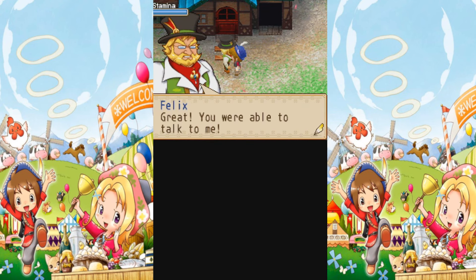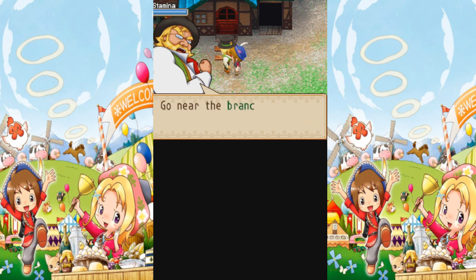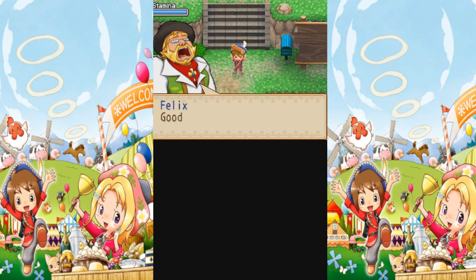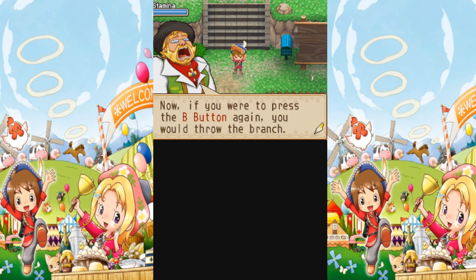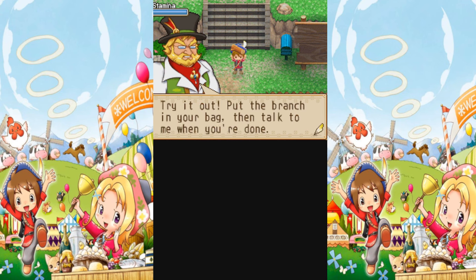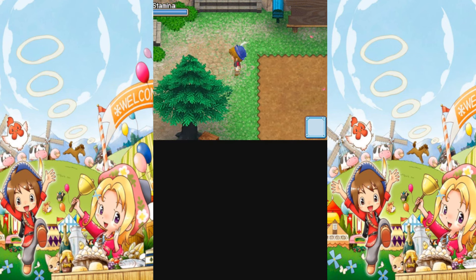The B button usually indicates people that you can talk to, things that you can examine, etc. And he's going to have us demonstrate using the B button to examine items. So we use the B button to pick up items. There's a huge icon above items, so it's pretty unlikely that you're going to forget how to do that. And if you press the B button while you have an item in your hands, you'll throw it. If you press the Y button, you'll put it in your bag. He actually doesn't allow us to throw it at this time, just to see what that would look like, so we're sort of just forced to tuck that branch away into our bag.